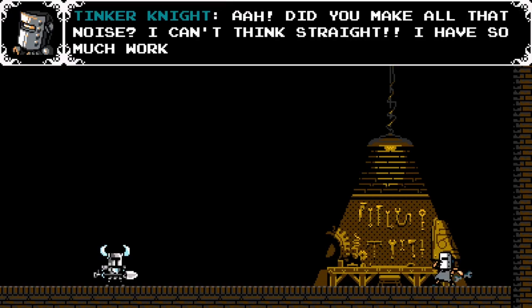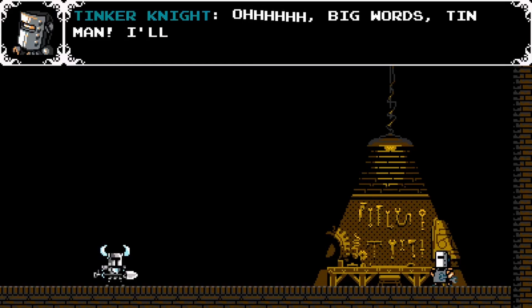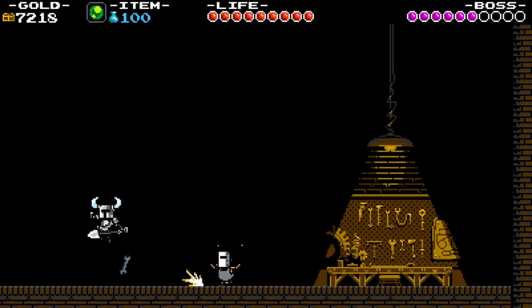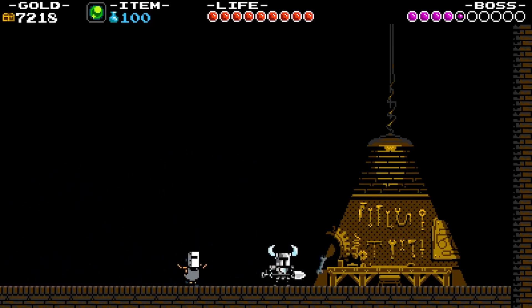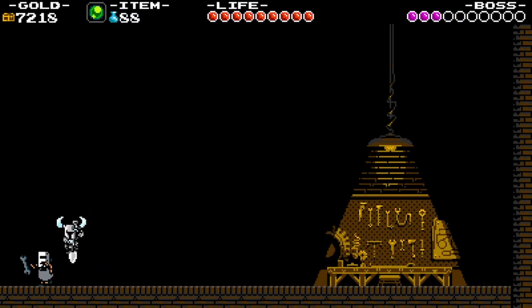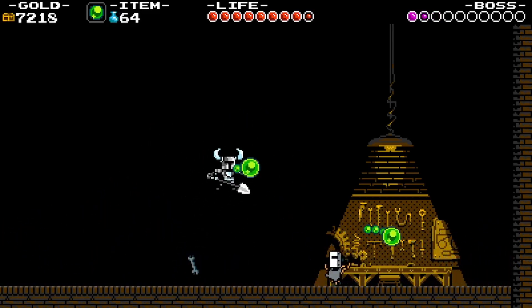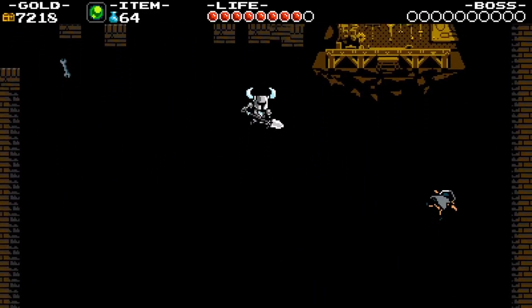Aha! How did you make all that noise? I can't think straight! I have so much work to do! Just work on letting me pass, little friend. Oh, big words, Tin Man! I'll show you a thing or two! Tinker Knight — it's pathetic! But what makes him unique, other than literally being the world's most pathetic boss in a game like this — like, his stage was hotter than him — is, well, this.